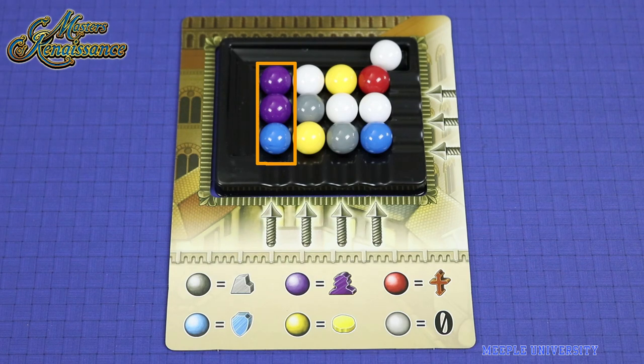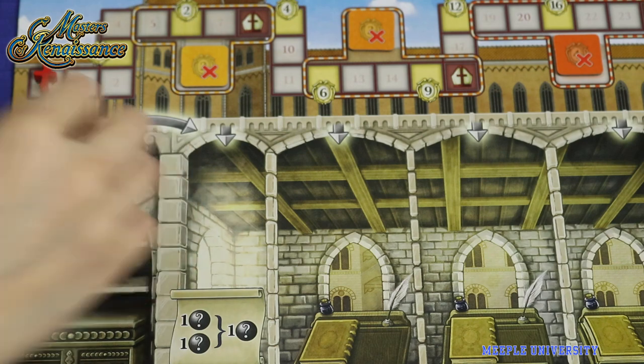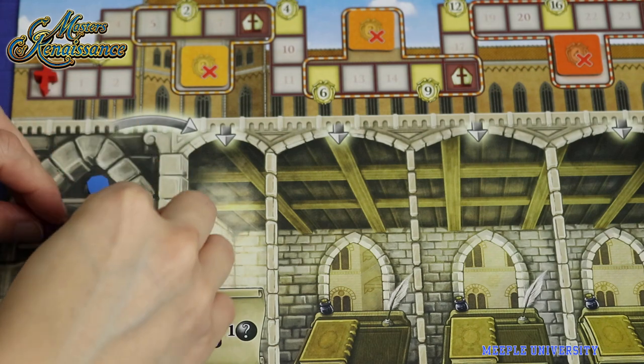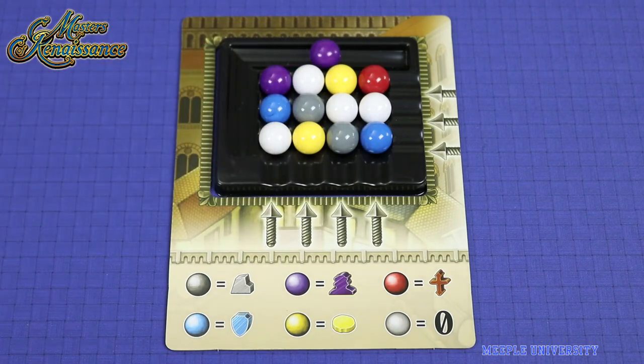In Masters of Renaissance, players need to collect and manage resources to build profitable buildings for points and resources. On a player's turn, they can either: 1. Take resources from the common market tray, which you get by choosing a row or column, then put onto your limited storage, then moving the spare marble onto that row or column.